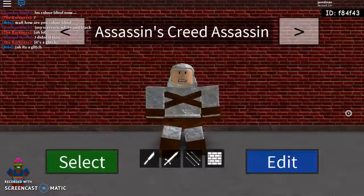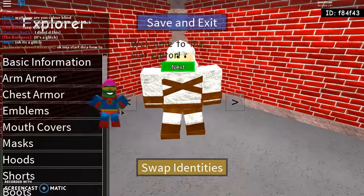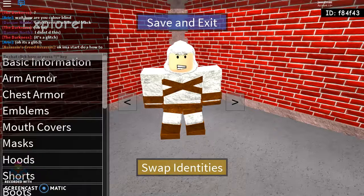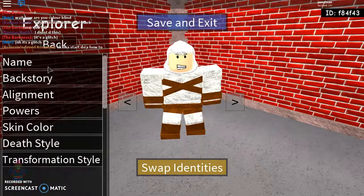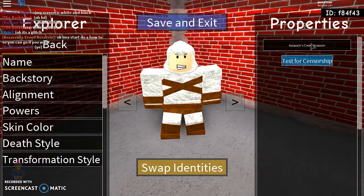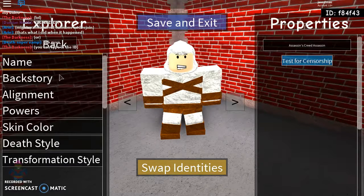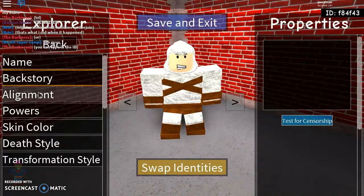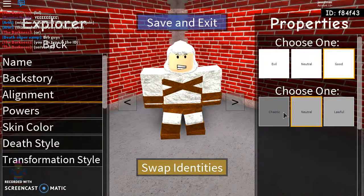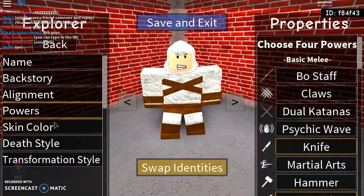Alright, let's get to the customization. Obviously you go here — basic information, name — I just put it as 'Assassin's Creed Assassin,' 'cause hey, why not. Backstory, whatever you want. He's good, he's not chaotic, he's not lawful, so he's in the middle.